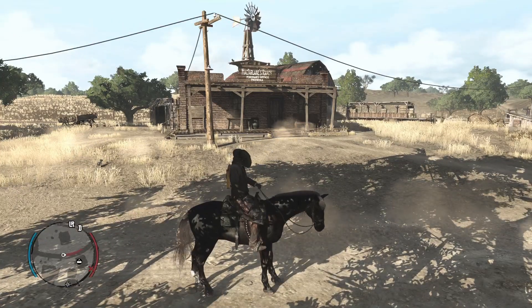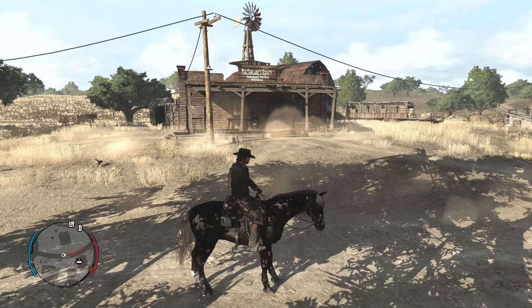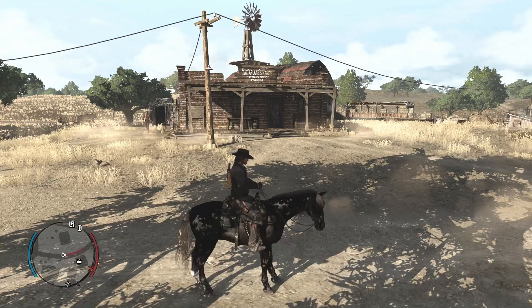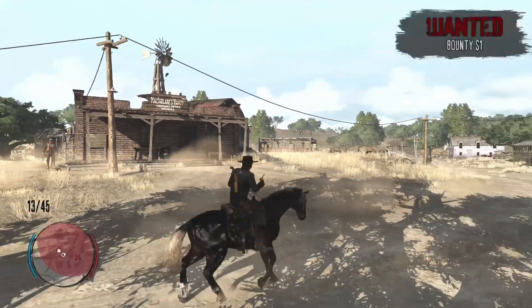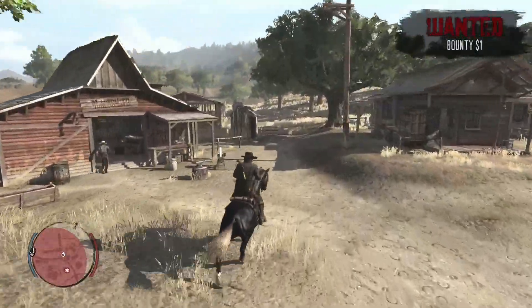Hello everybody, welcome to my new video. Today we are doing attempt two of trying to show you how to get into the Great Plains. Yes, this is my second attempt — I died the first one. So firstly, you want to shoot that door right there. You need to get a bounty of one dollar. Yes, one dollar. You need to go like this guy.